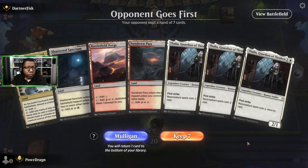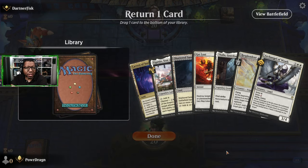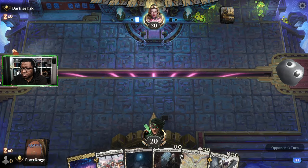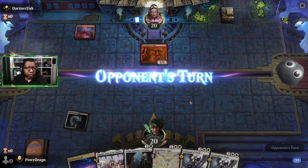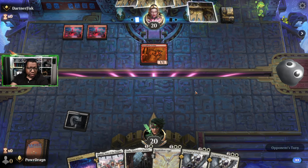Wow, triple Thalia - that's not great, I'm going to mulligan. I'm going to gamble here and get rid of the Get Lost. Their Cacophony's Scamp makes Thalia not so exciting. I'm probably going to end up having to block a Feldon or just let her get killed, but we do have double - okay that works.